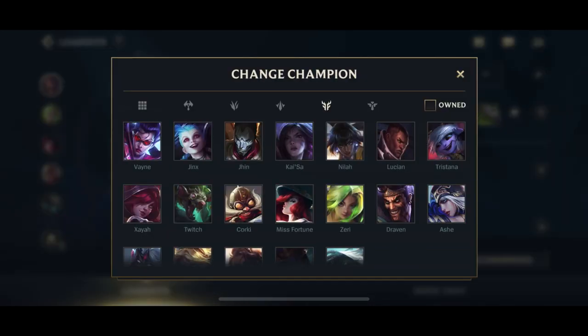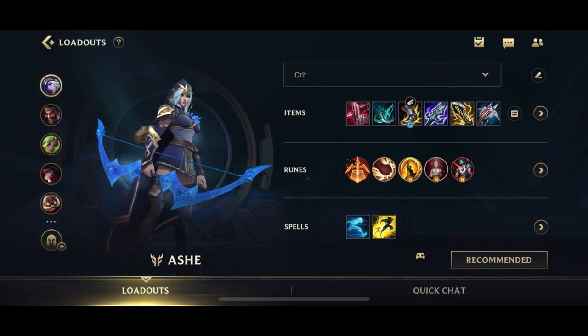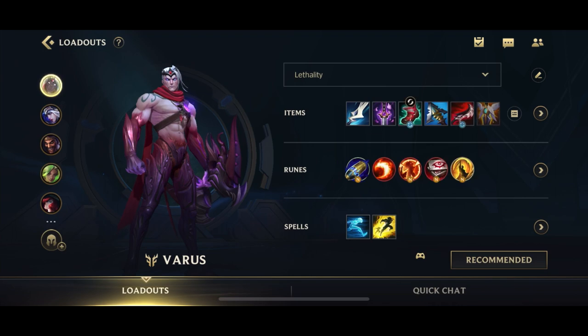For Ashe, I like going for Kraken Slayer. Ashe likes attack speed, but there's already a lot of attack speed in the build, so I'm not sure if Berserker Greaves is a little bit overkill — maybe I should be going for Gluttonous Greaves, but for now I have Berserker Greaves because Ashe likes attack speed. For Varus, we have a Lethality build with First Strike. Varus is the only one who doesn't really use a standard ADC rune page, because Brutal and most of the standard runes aren't that useful. Instead I take Scorch, Mark of the Weak, and Eyeball Collection because we're using a full poke build.